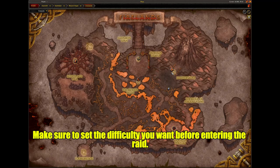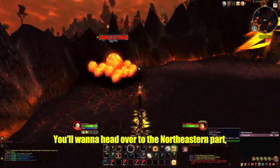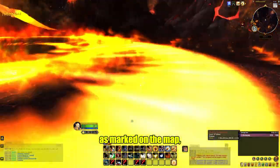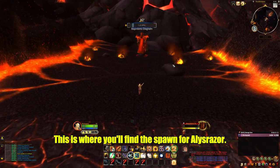Make sure to set the difficulty you want before entering the raid. You want to head over to the northeastern part as marked on the map — Shatterstone. This is where you'll find the spawn for Alizabal Raza.